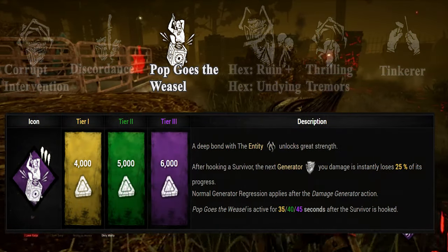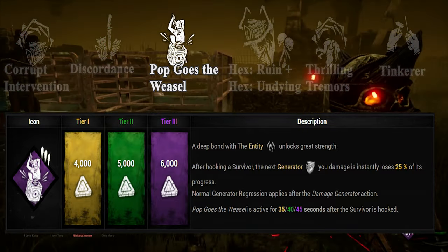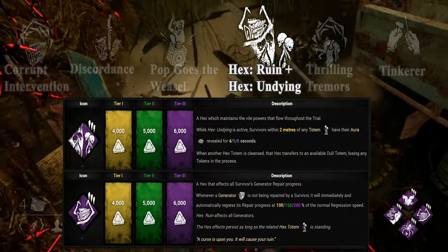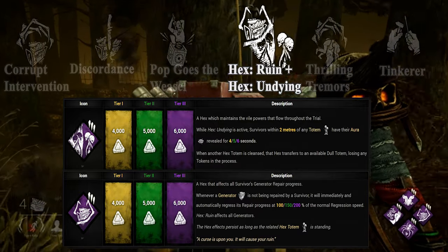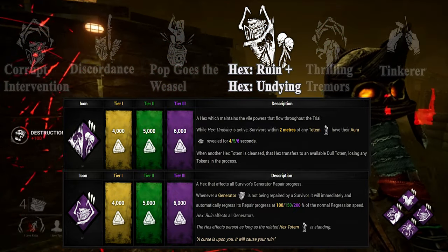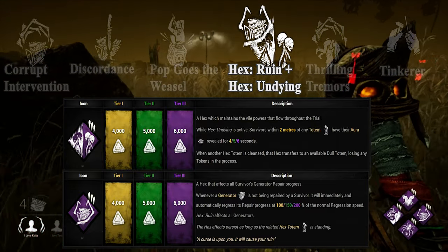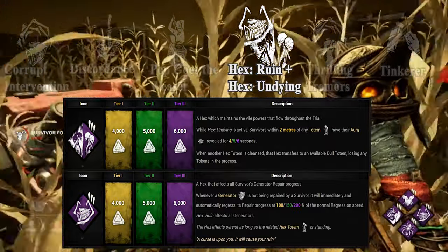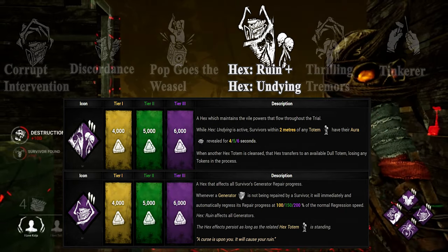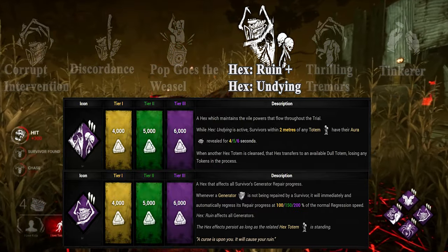Pop Goes the Weasel, a teachable perk of the Clown, gets activated for a short period of time every time you hook a survivor. While active, damaging a generator will make it lose a quarter of its progress. Hex Ruin plus Hex Undying: this perk combo emerged with the release of the Blight. While Ruin is active, every generator that currently is not being worked on will start regressing until it has no charges left. Undying will let the killer see the aura of every survivor that walks by a totem. If a totem that is not Undying gets cleansed, it will switch to a dull totem and stay active anyway. If a killer can constantly force survivors off generators, this combo will be devastating. There are a lot of perks that go well with this, like BBQ for example, but even strategies to deal with this combo often force you to find every single totem.